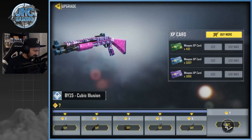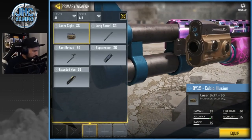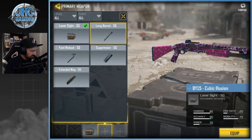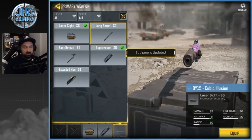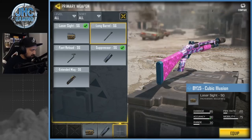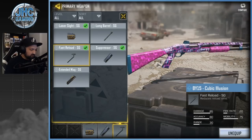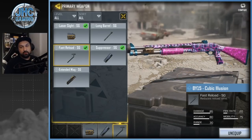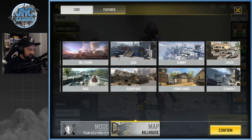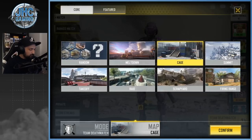Let's use these XP cards — that's one challenge done. Now we're putting some attachments on it: laser sight, then probably a suppressor — some guys like it, some don't — and then fast reload or extended mag. I want to go fast reload. Let me know in the comments, what are your favorite attachments for the BY-15? Usually I like kill house for shotgun games because it's such a small map, or Cage, another very small one.